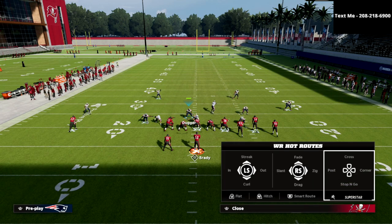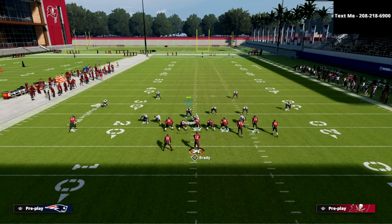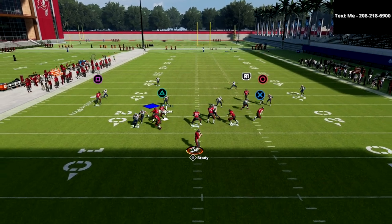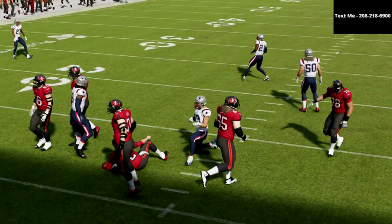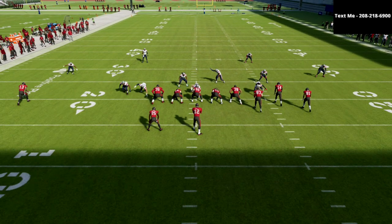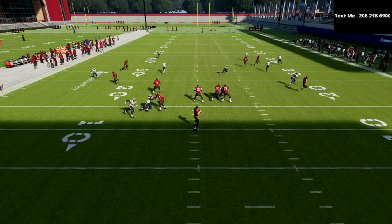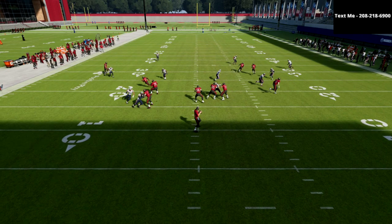What you're going to see here is kind of your traditional flooding combination that most people like to run out of Gun Bunch. My primary responsibility is to help with the running back early and then move into that number one receiver. I'm going to open up, see that he's going to the flat, and come over here. As you can see, we get great pressure — this three-man rush comes in very consistently. It's one of my favorite things about the 2-4-5 Odd — that blitzing angle is so effective. The coverage is absolutely incredible, and my user is able to work to that deep dig route.